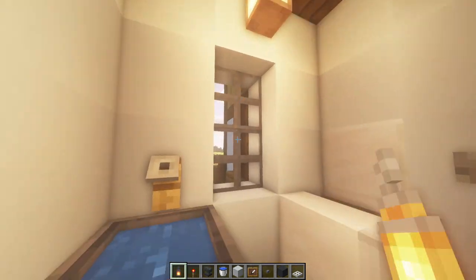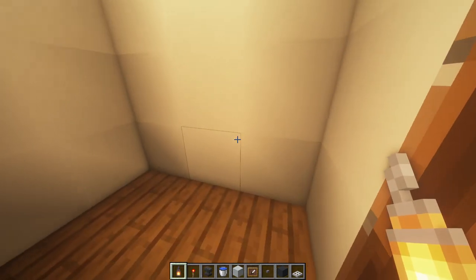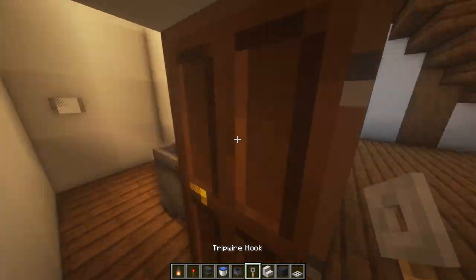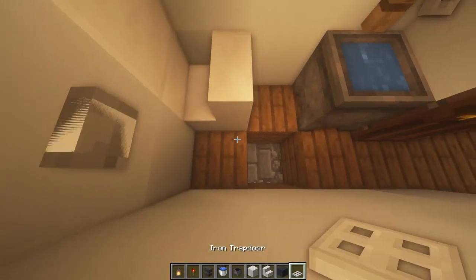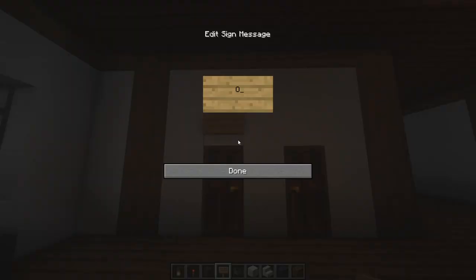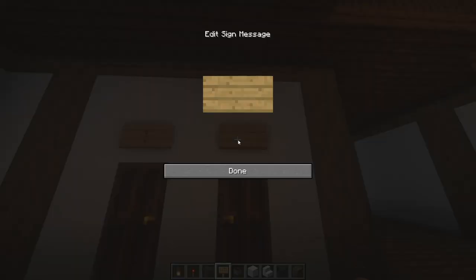Finish off this room by placing a lantern on the ceiling, then come into the other one and do the exact same thing. You can finish these rooms off by adding a sign. For the men's, do a capital O on the second line, then come down one and do a slash, straight line, and another slash the other way. For the women's, do the same thing except at the bottom use two diagonal lines to make it look like a triangle.